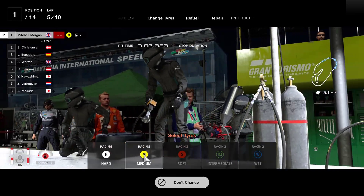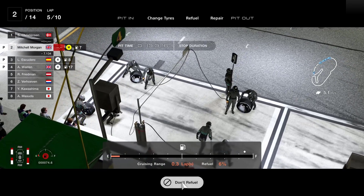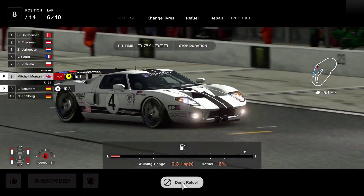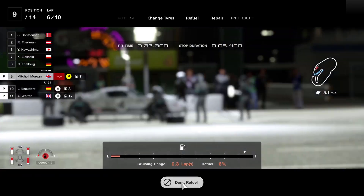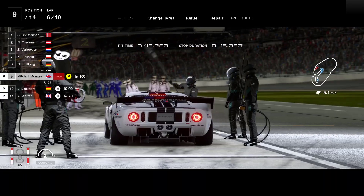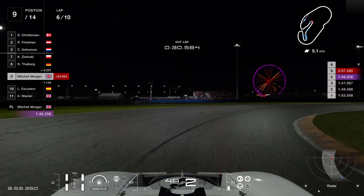We'll come in and go for another set of mediums and we're going to fuel this right the way up. There are a few other cars in the pit stop — a few that have gone around, hopefully they're going to be stopping as well. Not quite sure why the pit crew don't have my livery — that's a bit of a shame. Just standard overalls; it would be nice if they had my own livery. Just watch the white line on the exit and be careful of the right hand turn as you come out — cold tires.